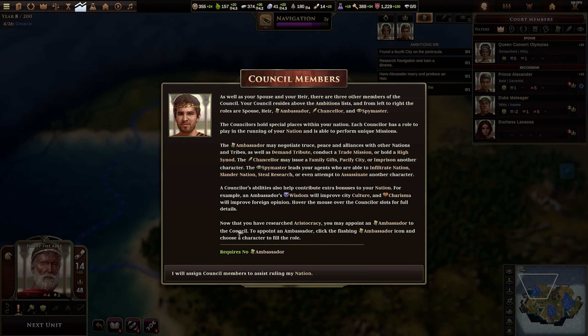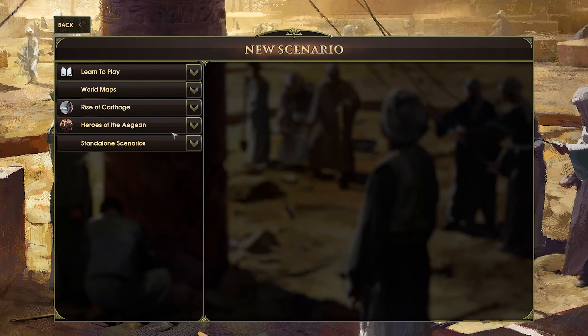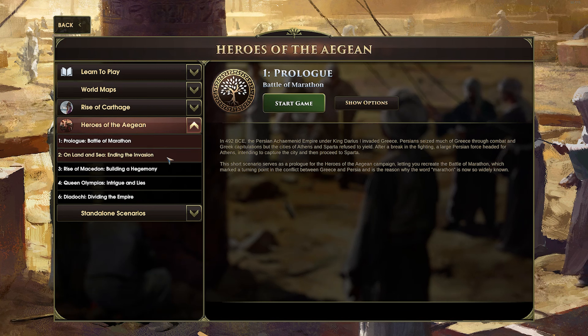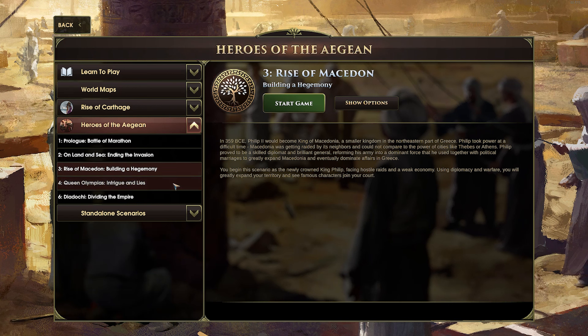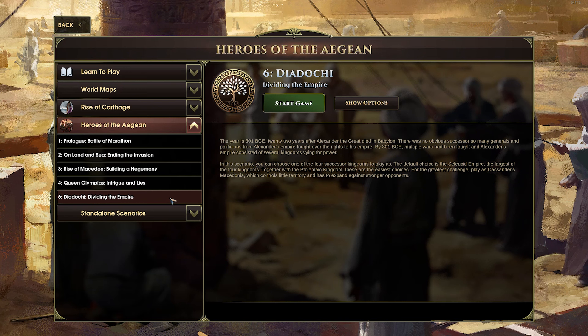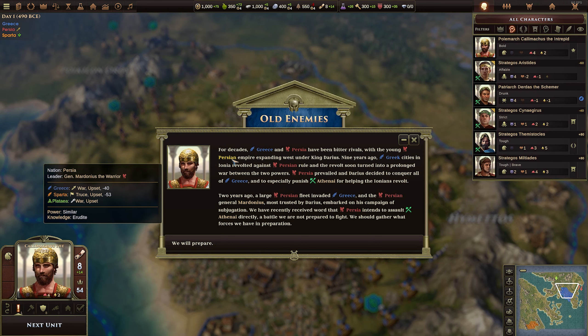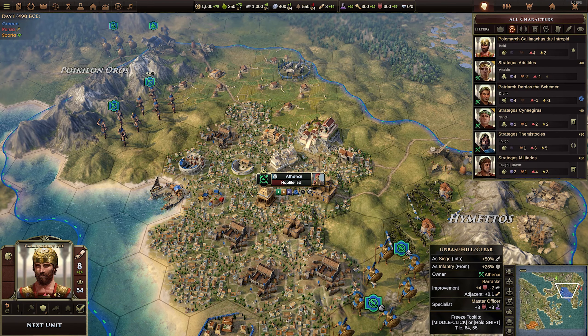Now with the basics of Old World out of the way, let's look at the DLC. Heroes of the Aegean is a scenario pack releasing simultaneously with the Steam and GOG launch, and will be free to grab for the first two weeks after launch. It contains six individual scenarios focused on Greek history, from the Battle of Marathon to the years following Alexander the Great's death. They're all fun and I'd estimate they'd last you a good 20 to 30 hours unless you're a hardcore fan of the base game.